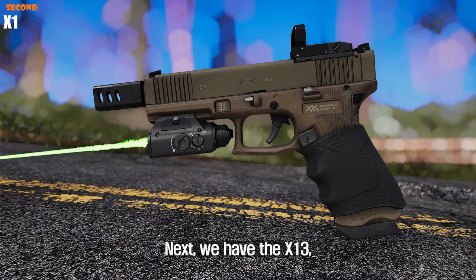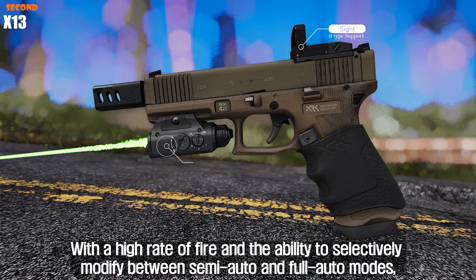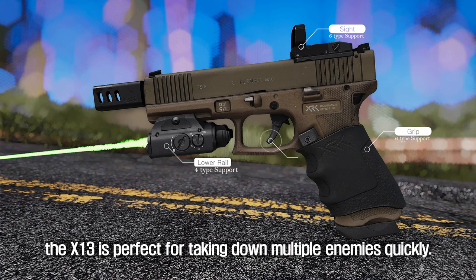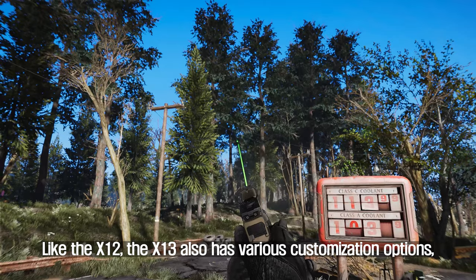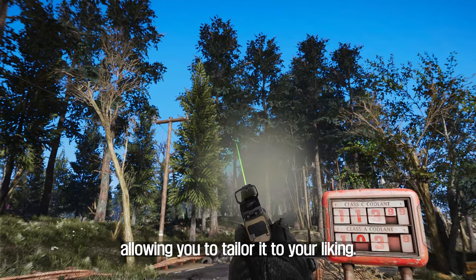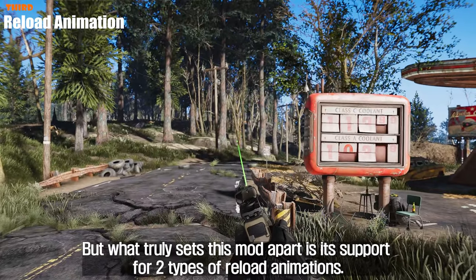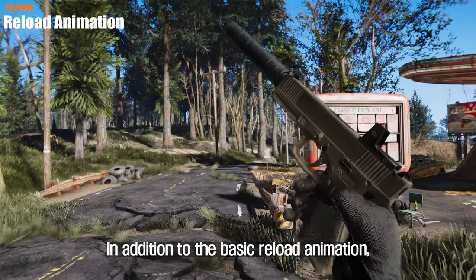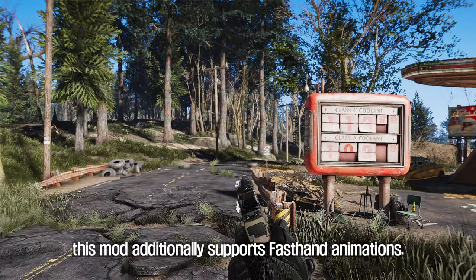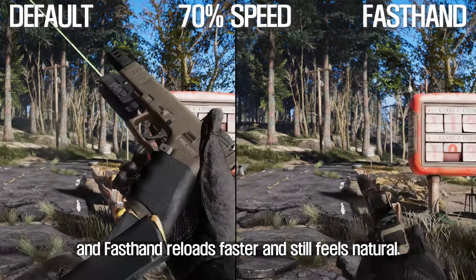Next, we have the X-13, a full-auto variant of the X-12 that is an absolute powerhouse in close combat situations. With a high rate of fire and the ability to selectively modify between semi-auto and full-auto modes, the X-13 is perfect for taking down multiple enemies quickly. Like the X-12, the X-13 also has various customization options. What truly sets this mod apart is its support for two types of reload animations. In addition to the basic reload animation, this mod supports fast hand animations. You can select animations in the weapon workbench, and fast hand reloads faster while still feeling natural.